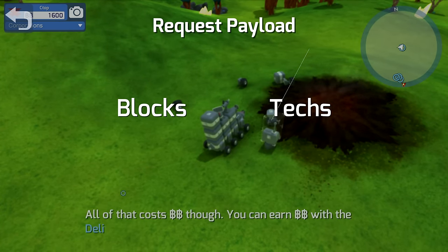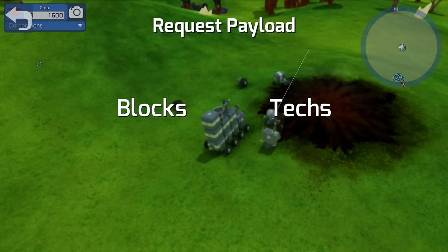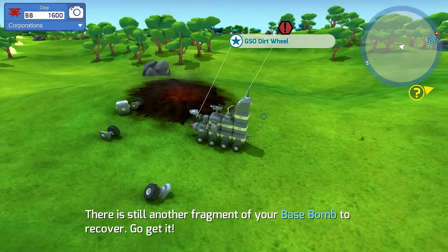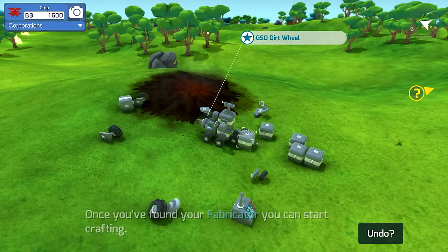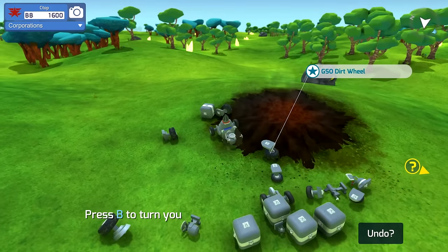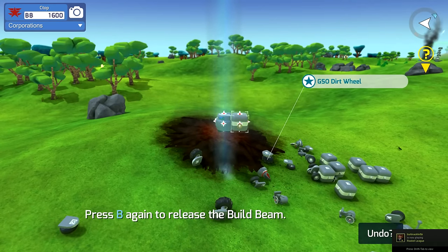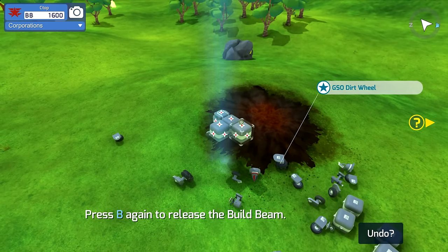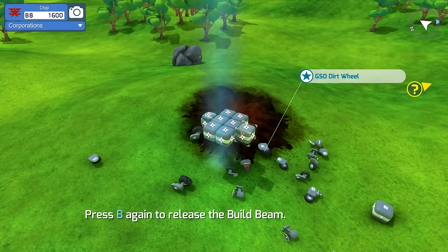You can use this to request blocks and tech using BB currency. Let's toss that up there - it must be anchored so we can't carry it around. Let's reassemble our vehicle. We've got some parts here so let's make this interesting. We're going to go a little wider this time instead of just a single file design - give ourselves a wider platform.